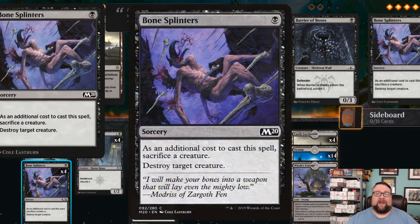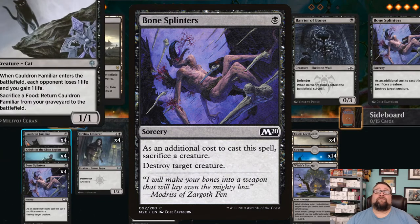Our next one-drop is Bone Splinters. You have to sacrifice a creature to cast it and then you destroy target creature. This works very well with the Cauldron Familiar because you can sack it, and then at some point we're going to get a food token so we can just bring the cat right back, get the enter-the-battlefield trigger again. It's just all sorts of fun.